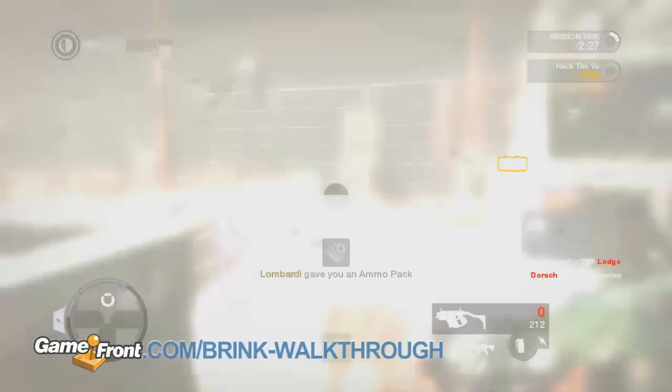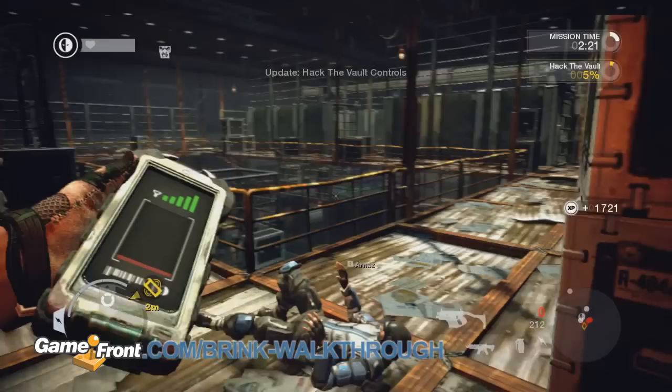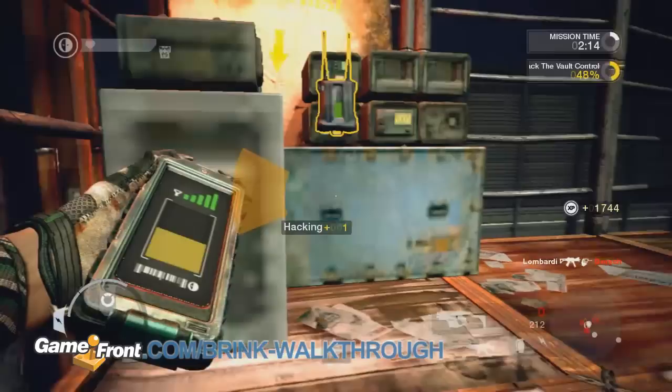While hacking, you're free to move around, but you won't be able to fire at anyone. Hide behind a box and sit tight while the hack completes. If an enemy shows up and you're surely going to die, stop the hack and try to fight back. If you end up dying, get back as fast as you can and hope you get there before the opposition starts pulling away your hack box.